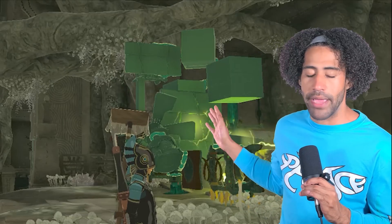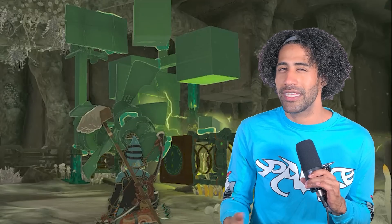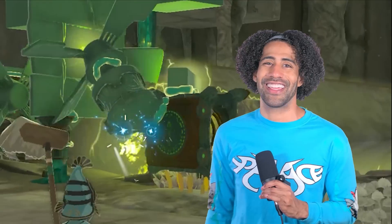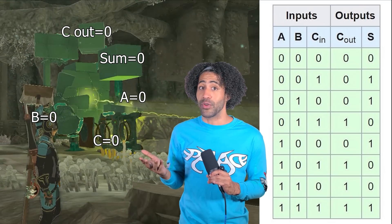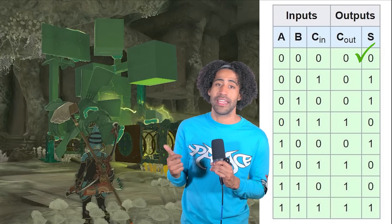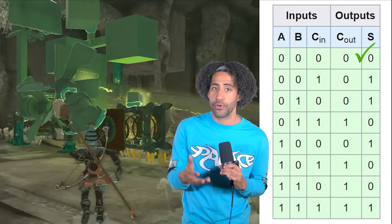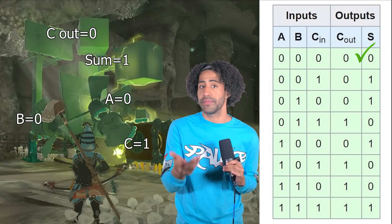I know this looks like a big old mess, so I'll put some labels on the inputs and outputs to better keep track of everything. When all the inputs are off, the outputs are off — and I think we are off to a great start. Let's hit input C, which is 0 plus 0 plus 1, so the output should be 0, 1.